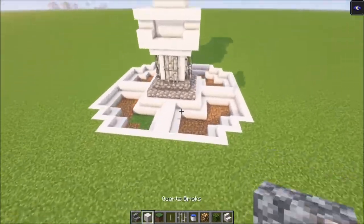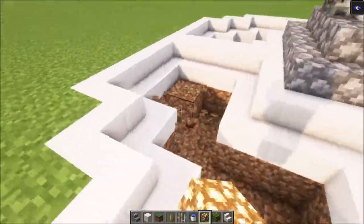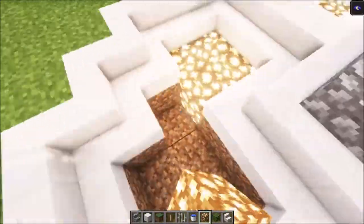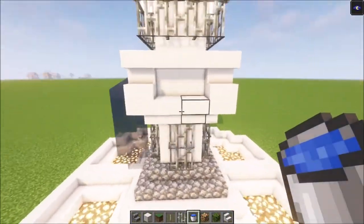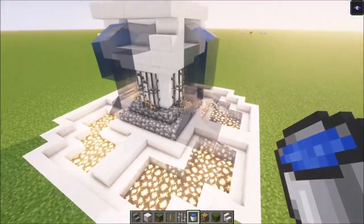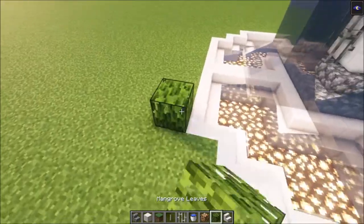Then if you want to, you can replace the floor with some glowstone. Then place your water in, then you want to go ahead and cover this area with some leaves.